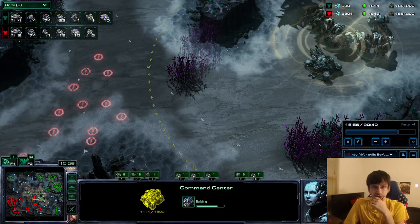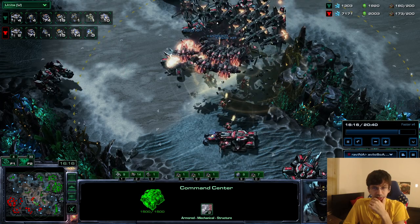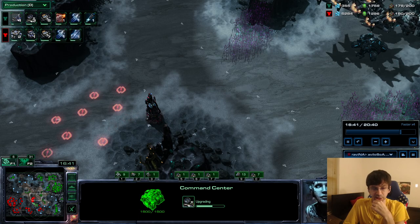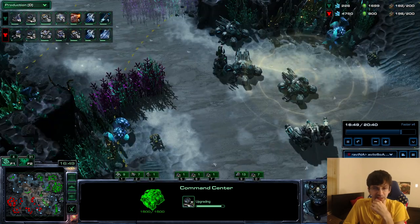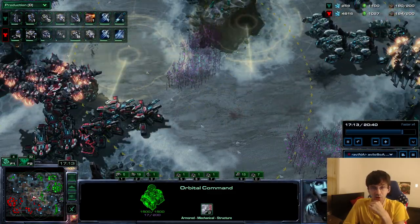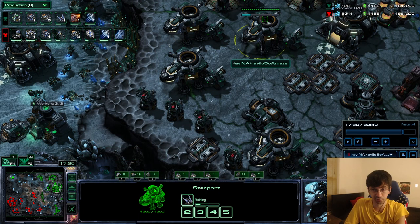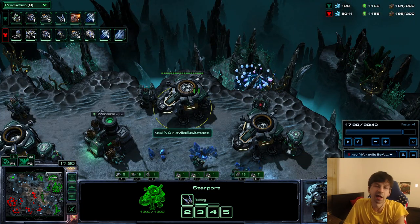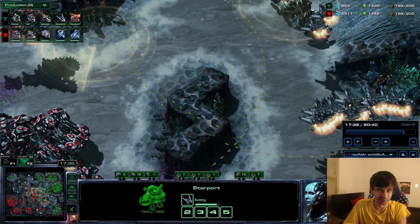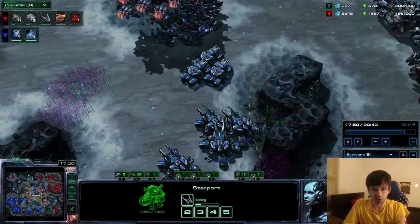He lost a lot of vikings to the lock-on shots there. I engaged because I did a lot of damage to his vikings and we're both at 200 supply, so now the game becomes who gets a better 200-supply army. I added four more starports for raven production - four starports cranking out ravens and viking. Now it's tank-viking-ravens, the next level of late game TvT.